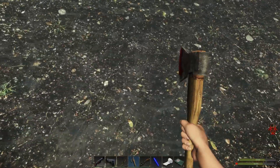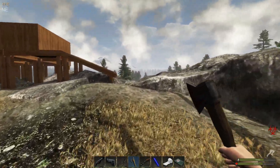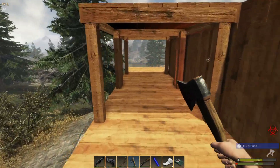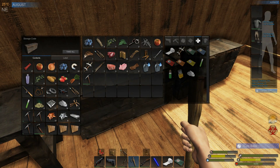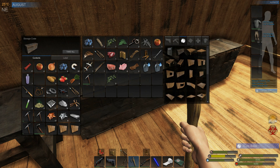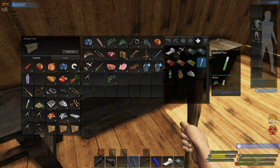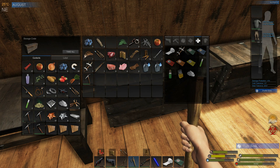We're going to go ahead and wash off and head on inside. Hopefully we have everything we need to make an antidote. We may not. Do I have enough tonics? I need one more, guys. I need one more. So I guess we're going to have to do some fishing, because that's the only way I know how to make tonics. We need fish oil — we need two fish oil, and we need some medicinal herbs.